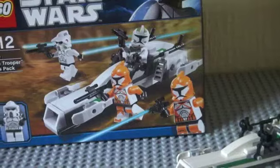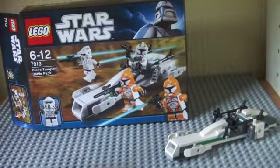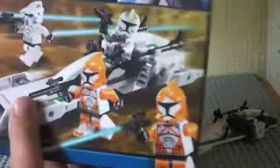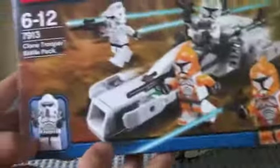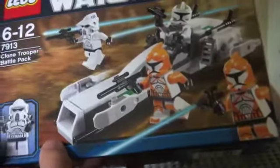Now we'll go onto the box. It shows you an ARF Trooper — I think that's an ARF Trooper. Oh yeah, it does have green on it, so yes, that is an ARF Trooper.